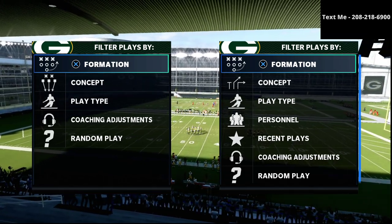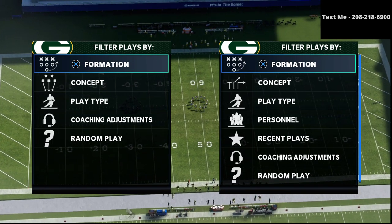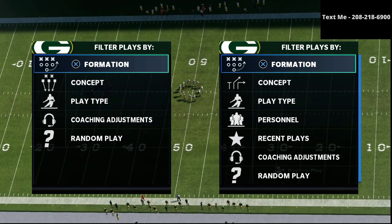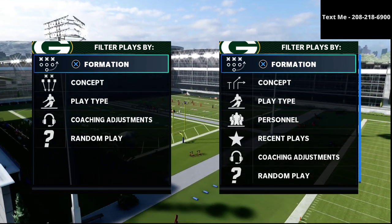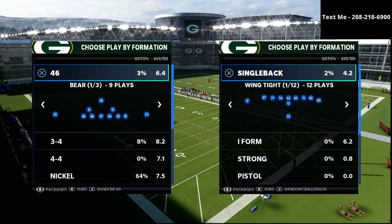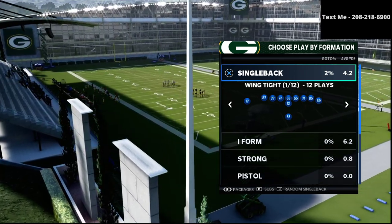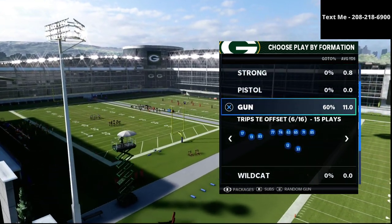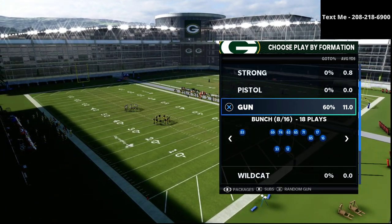Today we're talking about mastering offense in 5 steps in 5 minutes or less. If you have not already got my Gun Bunch Offensive Guide, I'm going to leave a link to that in the description. The Gun Bunch is very good every single year, so this is a timeless guide. It's a one-time purchase for just $15 and it really will teach you exactly how to run the Gun Bunch offense. It also comes with the Trips Tight End and the Bunch Tight End — complete breakdowns for all three offensive schemes. But today we're just going to focus on the Bunch.